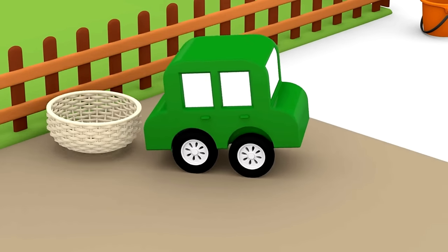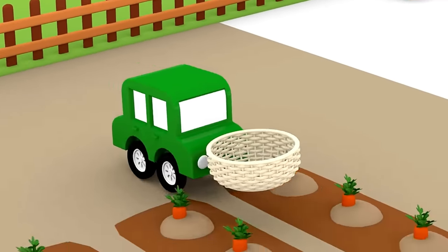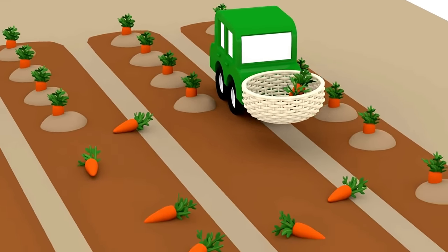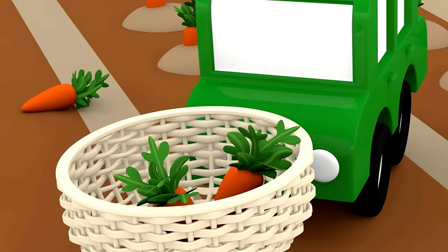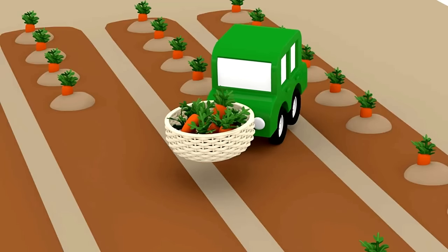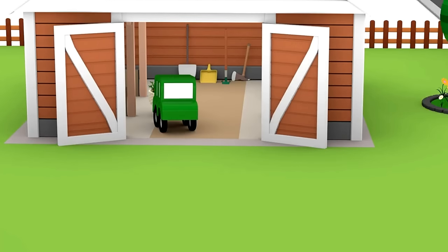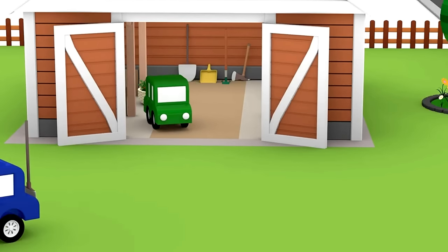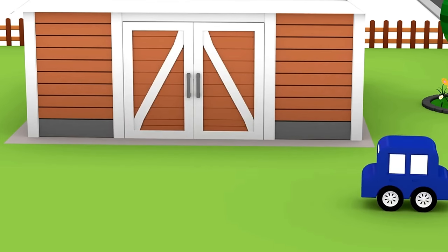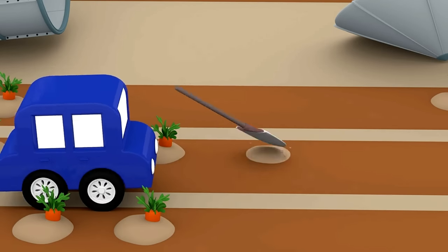The green car got a basket. Is he collecting carrots in the basket? Yes, the car is collecting the carrots which won't be able to grow in the soil - the ones that got covered in water. A spade - he needs the spade to make holes to plant new seeds.